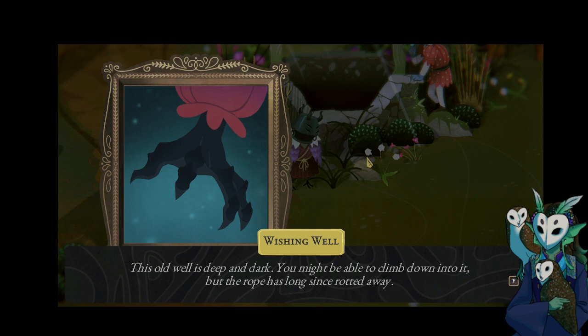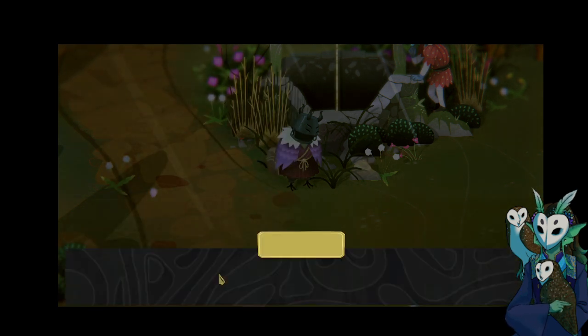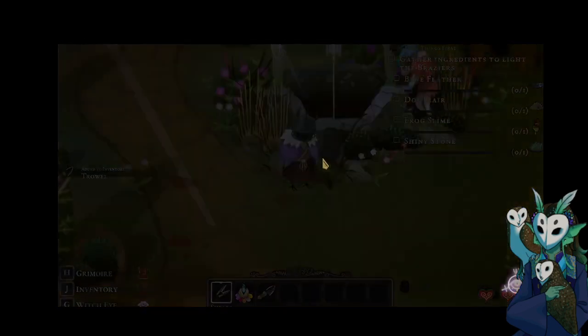"Here, why don't you take my trowel? I don't think I'll be needing it. You can go down into the well and see those ghoulies yourself." This old well is deep and dark — you might be able to climb down into it, but the rope has long since rotted away. Reedy twine — strong homemade rope. Seems like it might support you without too much fuss. Let's go.